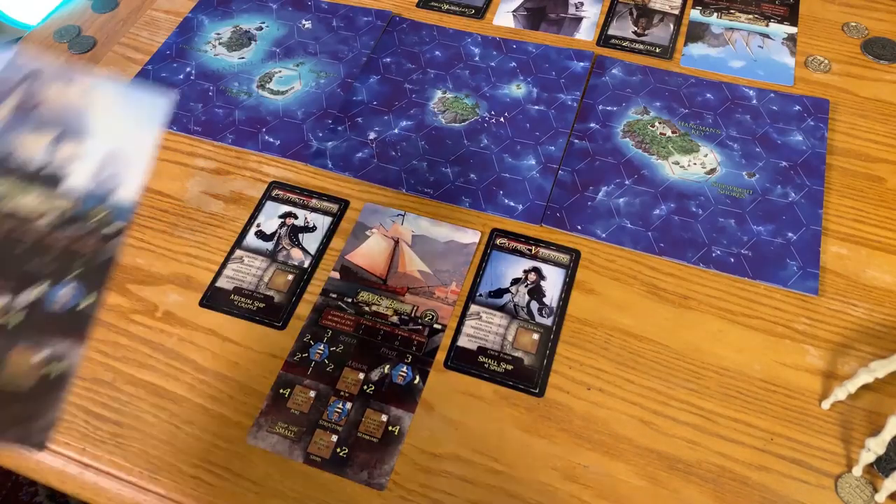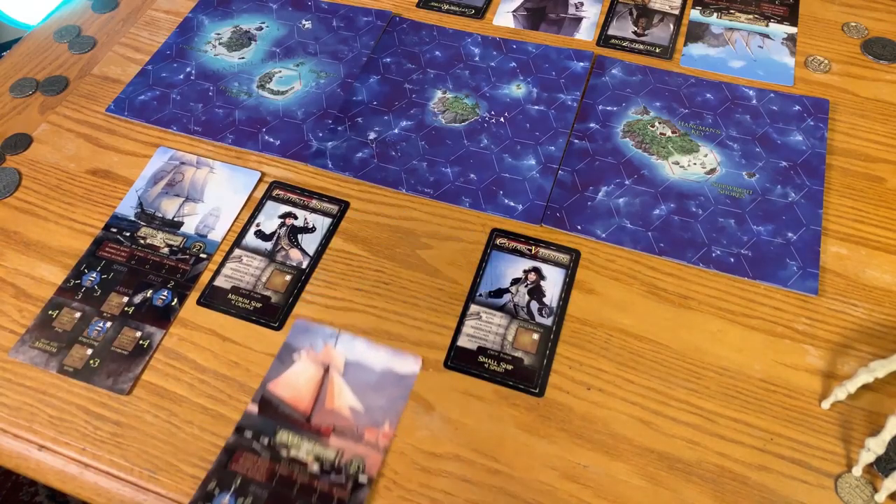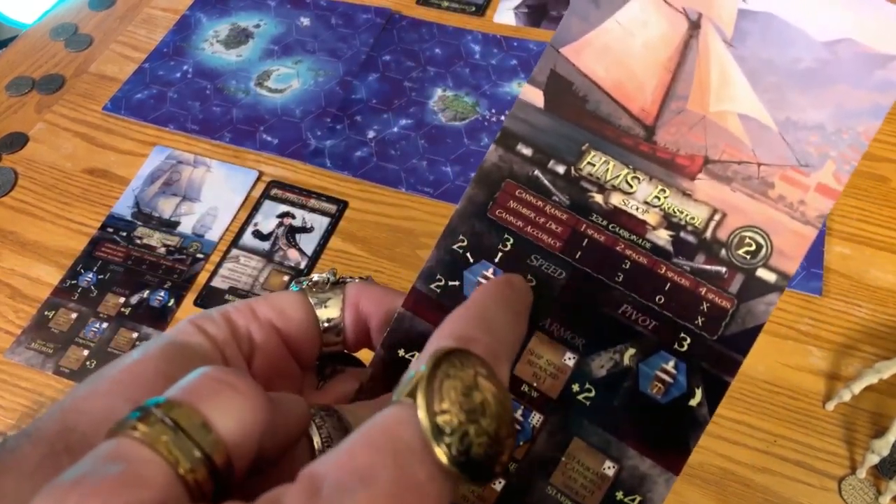Next it's time to build your forces. You can't join the action without ships and captains matching your faction. In most versions of the game you'll each have one ship with one captain, but in a two-player standard Annihilation mode you'll each pick two ships with one captain each. Notice that ships are affected by the wind — most handle best with it at their back, whereas sloops and zebiks handle best with the wind in their face.